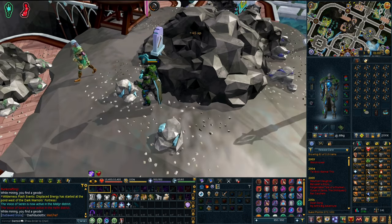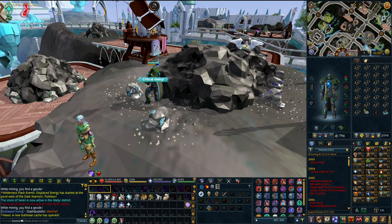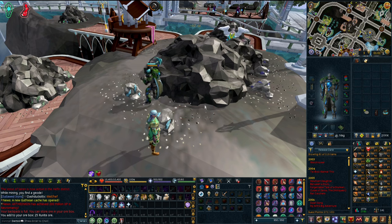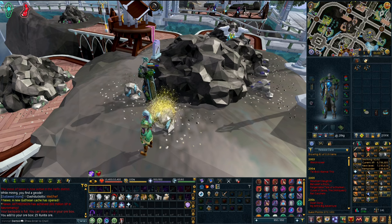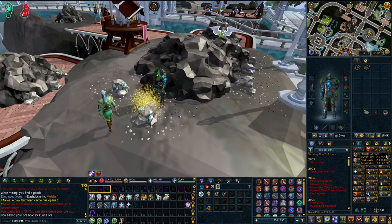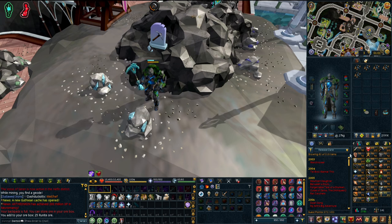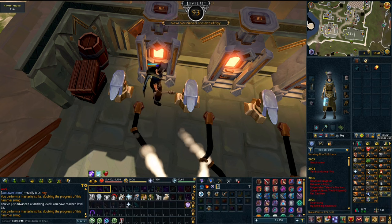It's really nice seeing everybody working on mining and smithing because the update's about to come out - a lot of people are trying to get their levels up so they can immediately make all the new gear. Personally I'm going to wait for the content to drop and then take advantage of leveling that way. My mining is obviously going to be higher - I think when I'm done with 99 smithing I'll be around 101 mining. Mining always gives massively more XP than smithing.